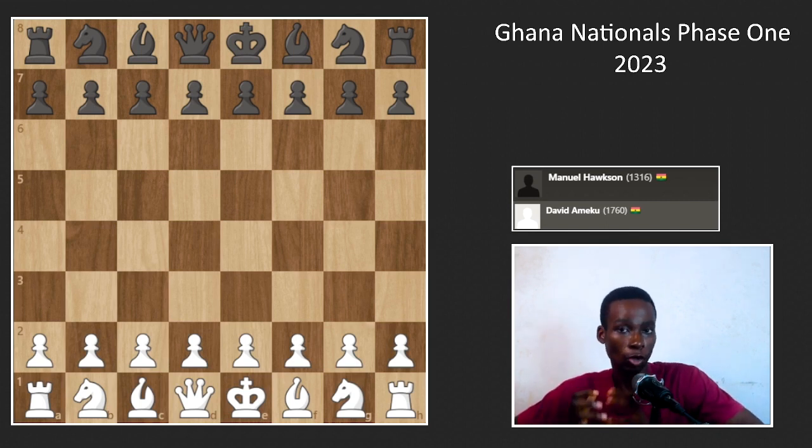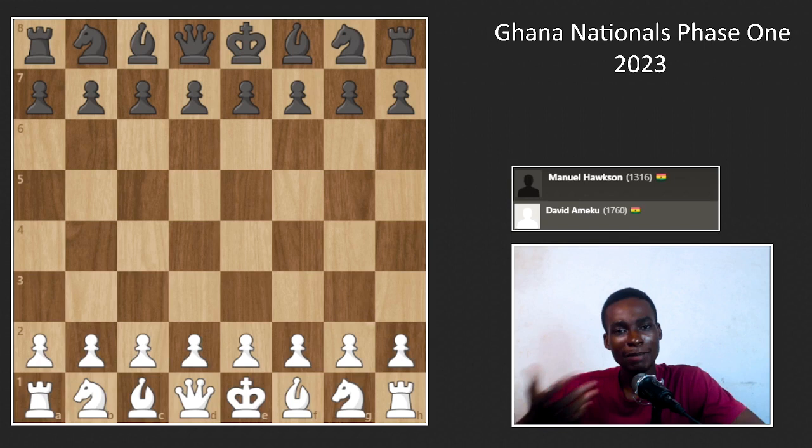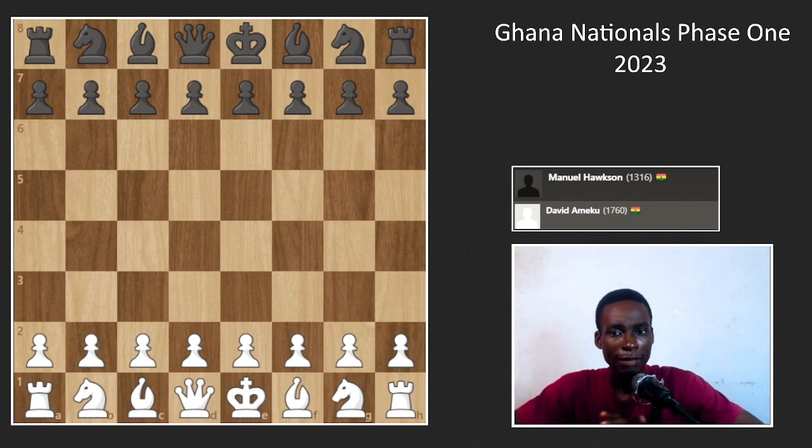Going into this tournament I wasn't so confident. I told myself I would try and master endgames at the beginning of the year — I've said this many times, but every time I start I'm consistent for a week or two then stop for months. I started studying pawn structures, and this is actually the first tournament I never looked at my opponent's games. Normally I'd check their first three moves and find comfortable structures, but this time I just did a few tactics, pawn structures, and occasionally refreshed on openings.